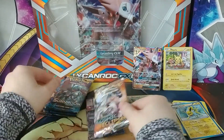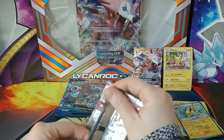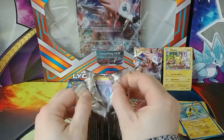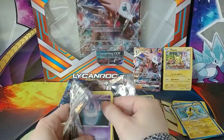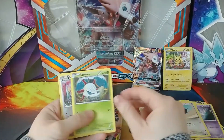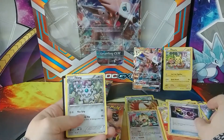Next, let's do the XY Steam Siege. This is from the Lycanroc GX box. We have a Litwick, Meowth, Ponyta, Rufflet, Lurantis, Reverse Holo Meowth — not Shiny Meowth — Robo Substitute, Winfrey, Special Charge, and a Klang.